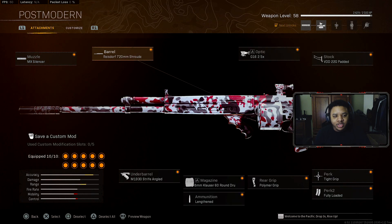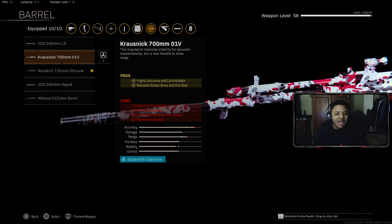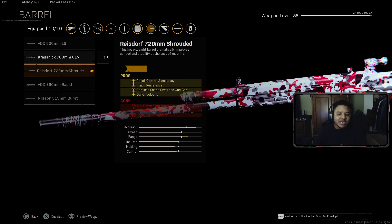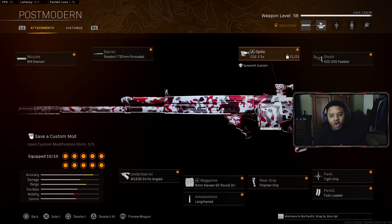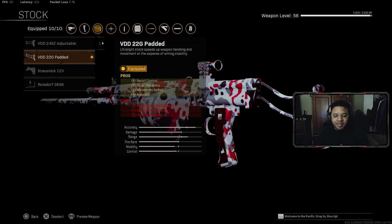For the barrel, it's really up to you guys, but the best barrel for this gun is the third option, which helps with recoil control, accuracy, flinch resistance, and bullet velocity. The previous barrel a lot of people recommended doesn't give those same bonuses and does reduce your ADS speed, so don't worry — there are other attachments that can help compensate for that. For the optic, that's really just up to you. For the stock, I 100% recommend the one that helps with recoil control, recovery, movement speed, and accuracy.